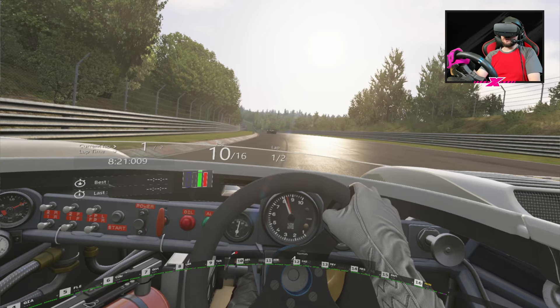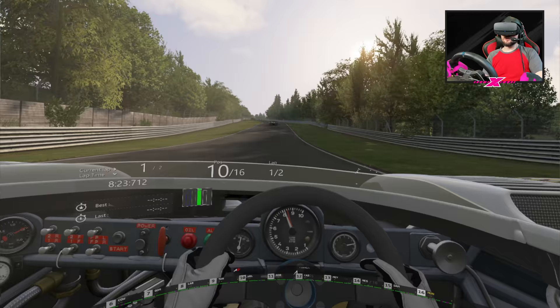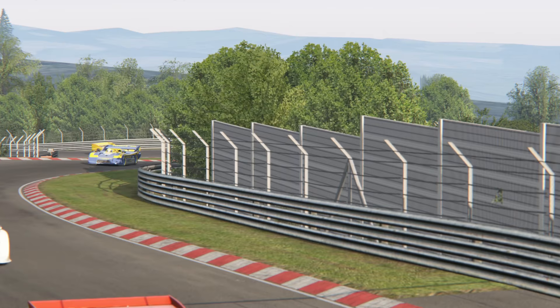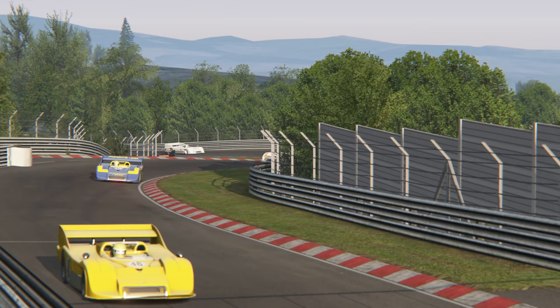We take the kink flat out — or I had a slight lift and still struggling on the brakes. Avoid the bumps. Down to third, bit of heel and toe down to second, and then first. And then we go — still understeering. And that takes us to the end of our lap.